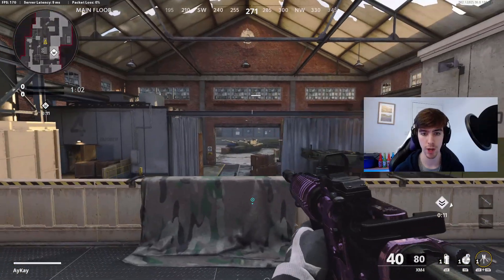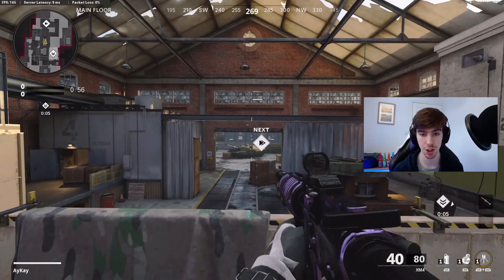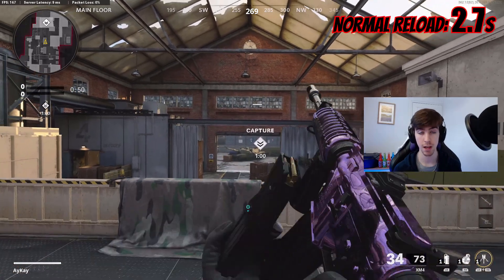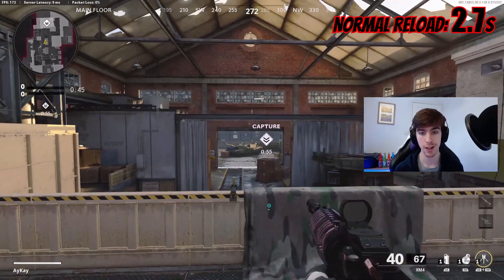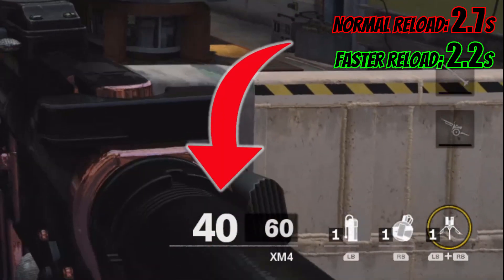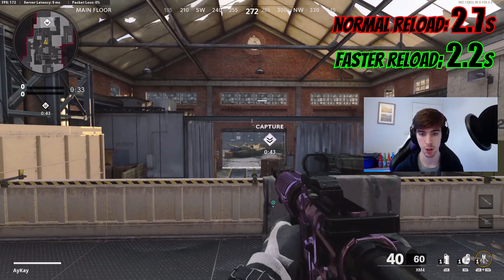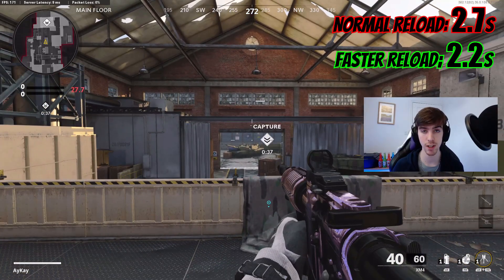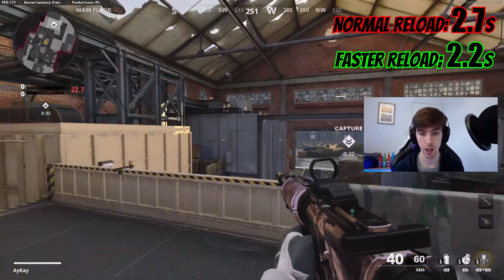My next point is about speeding up reloading. I'll shoot the gun, reload, and see how long it takes to shoot again. That's how long it takes — bear in mind I'm holding the trigger during that. The quicker way is to shoot and then reload, and the moment you see the 40 on the mag in the bottom corner, double press Y — or triangle if you're on PS — to swap the weapon and then swap it back. What this does is decrease the amount of time between having reloaded and being able to shoot again.